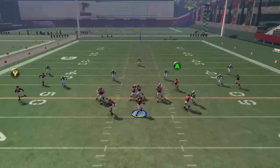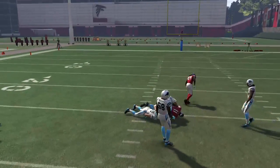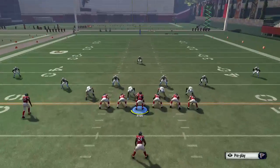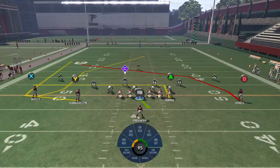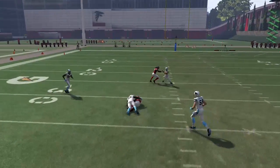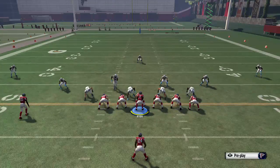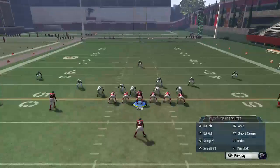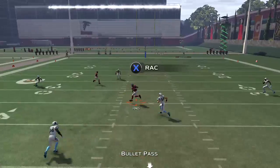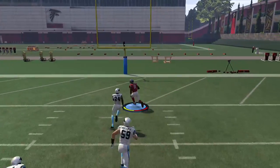The B receiver is going to go across. Time it right, throw it there — you see how that guy gets a hat on him. As long as you get up the field with a little bit of agility, you're going to beat that guy down the field. These plays are by design to get that. If you time the correct throw, you can get up to the house.